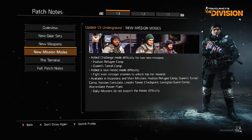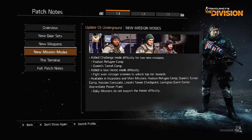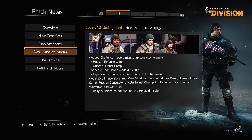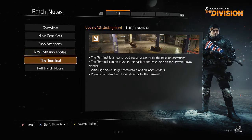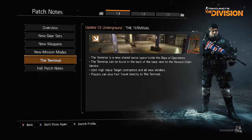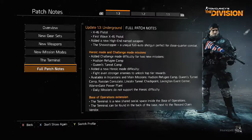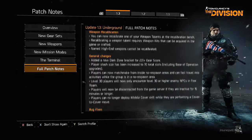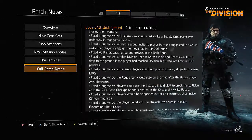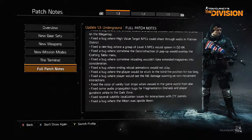We've got new mission difficulties apparently for Hudson Refuge and Queen's Tunnel, which sounds pretty cool. You can pause and read the patch notes if you want — they'll probably be online somewhere anyway. We've also got the tunnels and the Underground expansion, I'm guessing. I haven't really read through all of these — I'm just going to jump straight in. There are full patch notes on screen if you want to pause and read them.